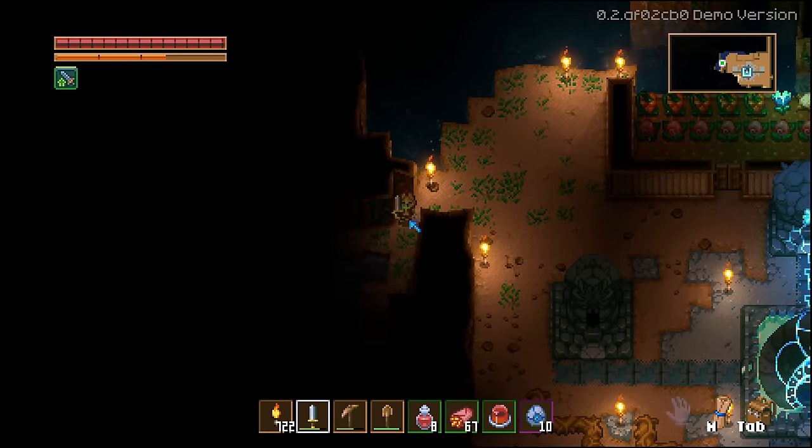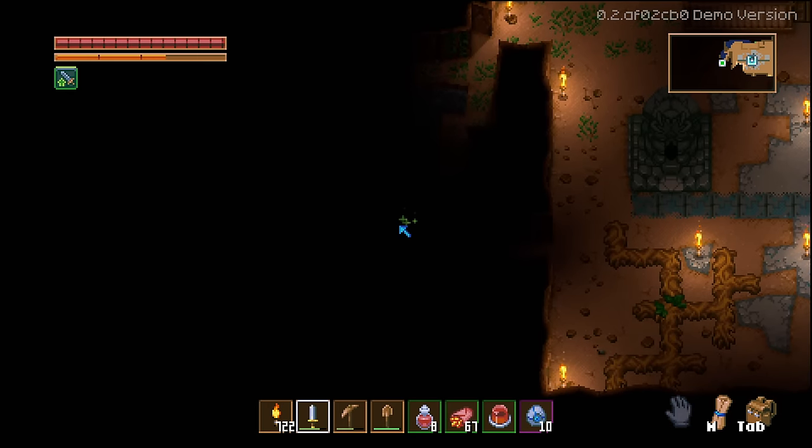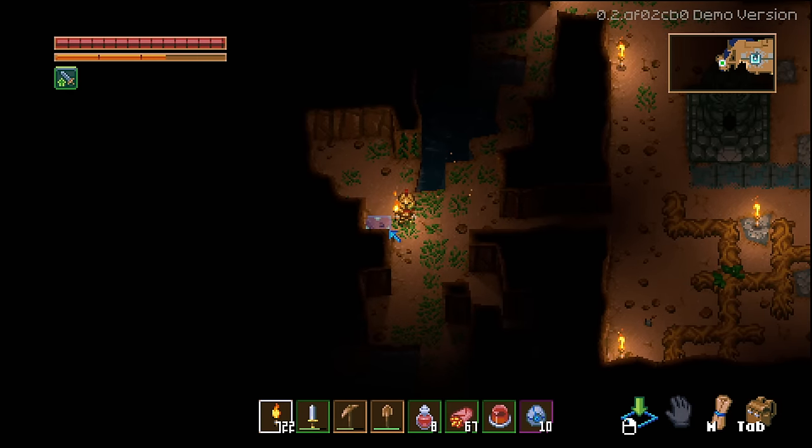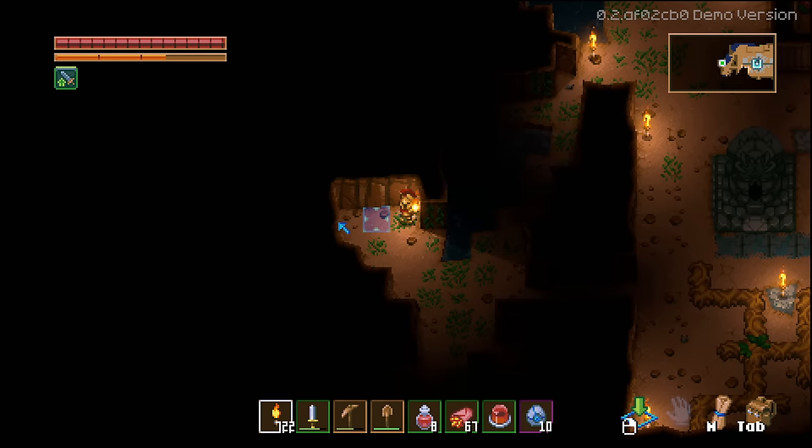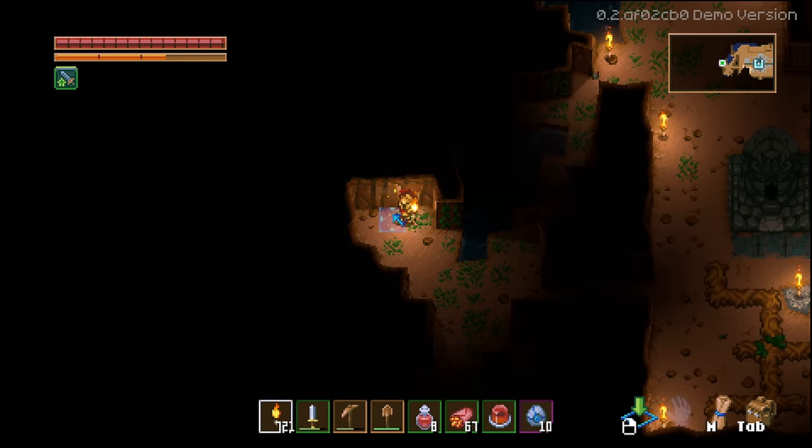If you have no torch, it's going to be pretty dark and you can't really see what's going on. If you have a torch in your hand, you can see. If you're mining with a pickaxe when you're first starting out, you're not going to be able to see anything, so you're going to end up placing torches down everywhere and spending a lot of torches doing that.